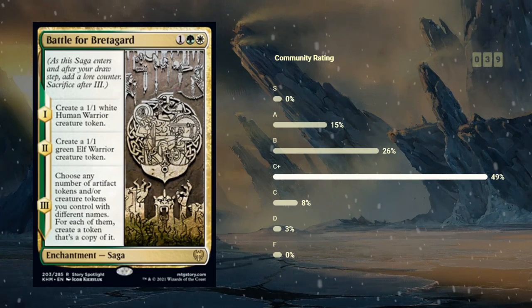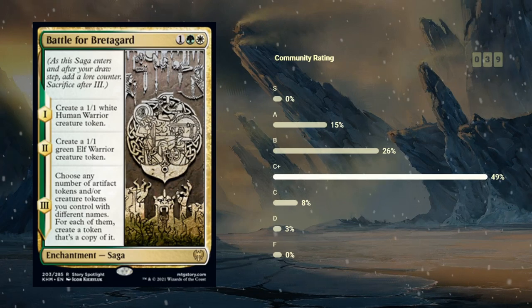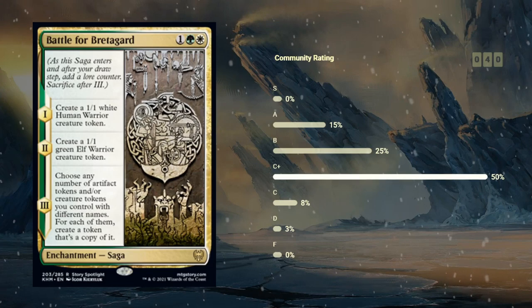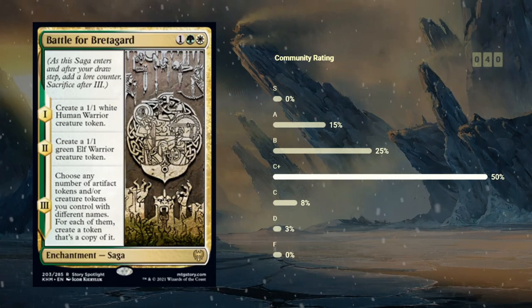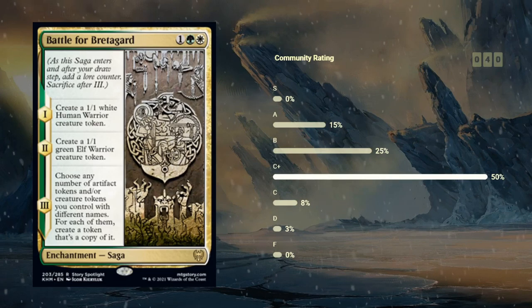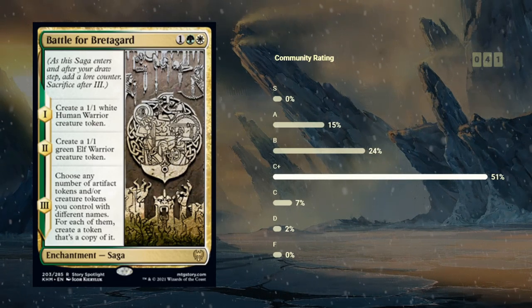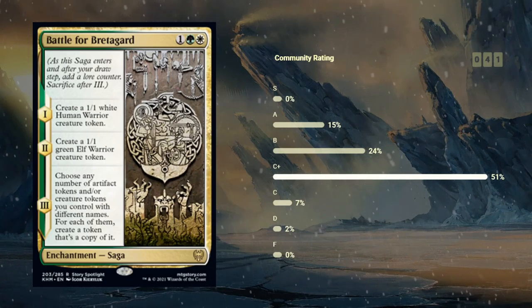Overall I wouldn't give this an insane rating. It's still potentially underwhelming if you just get the four tokens out of it, especially if the opponent manages to force you to trade off one of the tokens before you get to copy it. But it's still a nice role player for the token deck. So this is probably between a C plus and a B minus — I'll give Battle of Bretaguard a B, just because I'm hopeful that you can get good value out of the final chapter, and this is a potential build-around for the green-white tokens deck.